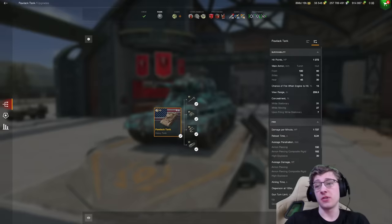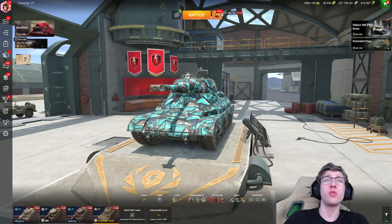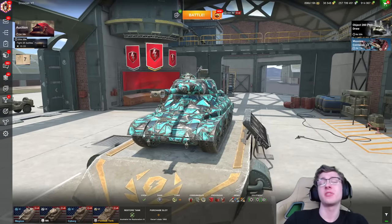The good news is, if you don't like the vehicle, you can sell it for 550,000 credits. But it actually seems to be quite an interesting tank. Starting off, the armor profile is actually quite troll. Its upper plate isn't good — it's got a lot of weak spots — but it does have some troll spots. The same goes for the turret.